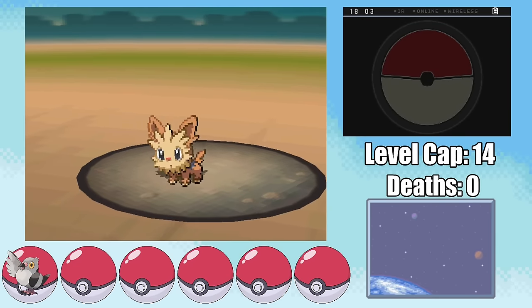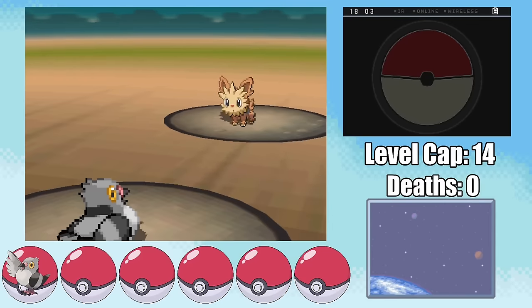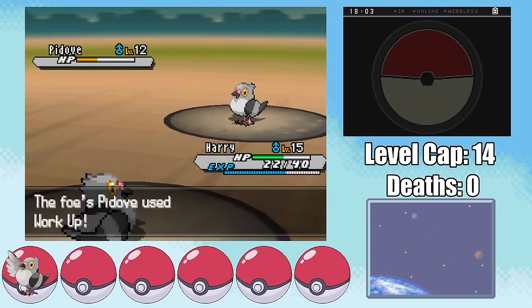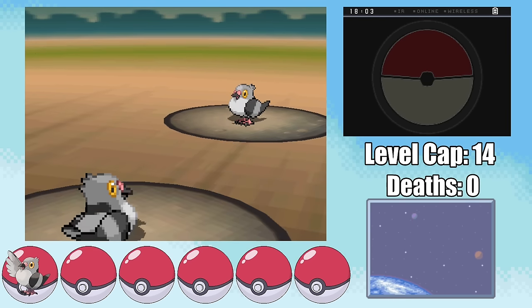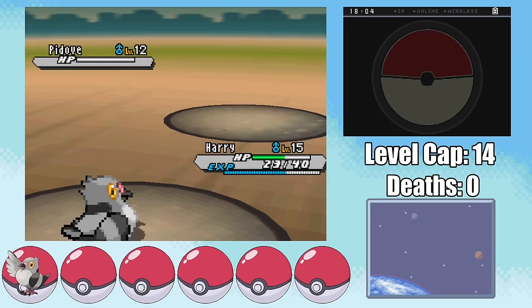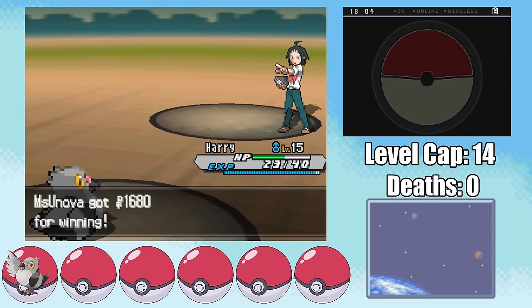We hit Lillipup with an Air Cutter doing just under half as it sets up with Work Up. And as scary as that is, the next turn my Air Cutter does get the critical hit, taking it out, leaving just Charon's own Pidove. Even a non-critical hit Air Cutter does way more than half health as it sets up a Work Up, hitting me with a Quick Attack which activates my Oran Berry, and I proceed to take it out with another Air Cutter. This fight could have definitely led to a few lost attempts if we didn't get that critical hit against Lillipup, but I'll definitely take my first badge.